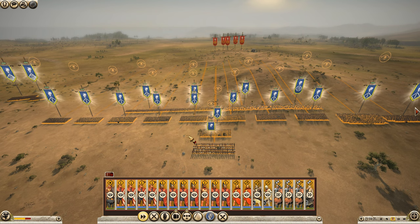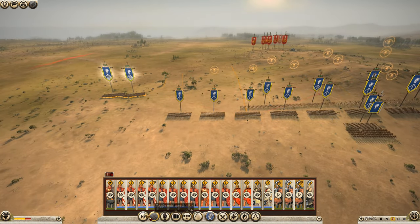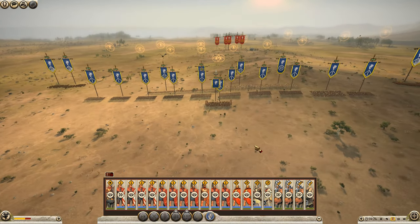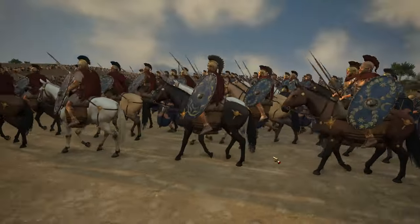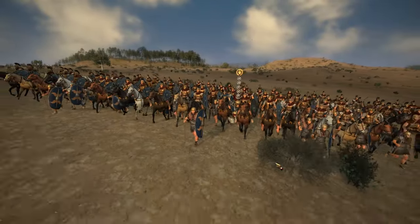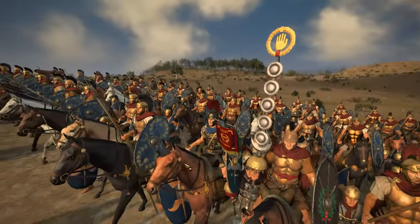Here we go — here is the battle of Beneventum. Going with the triple axis formation, army group locked. I do like the formations in Rome, so we'll slowly but surely move up, keep in formation attack. We don't need the big fella — there he is. Sulla. The man, the myth, the legend.